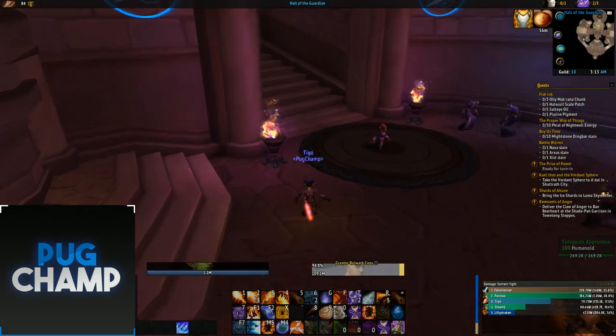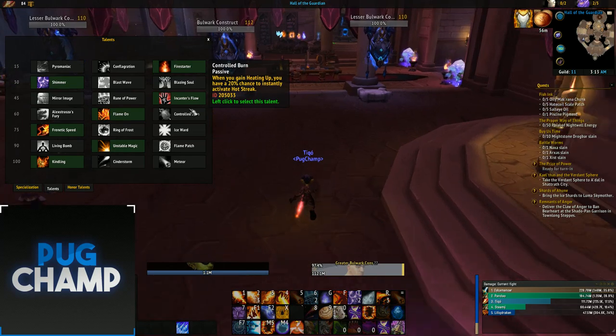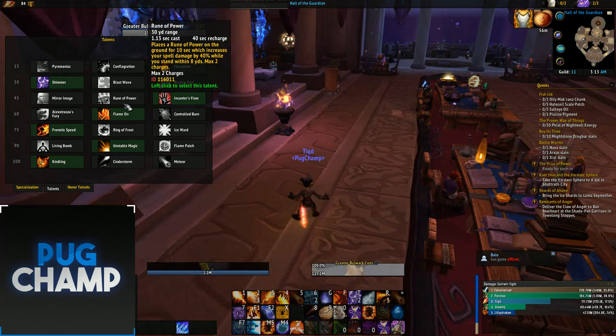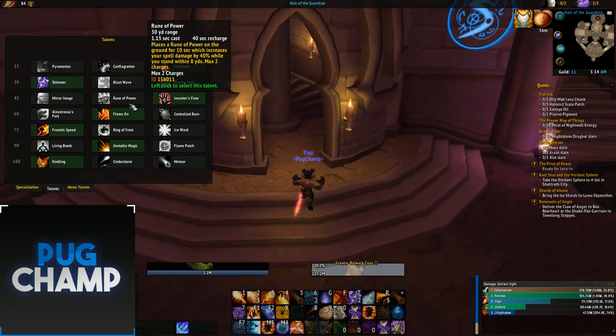For single target talents I'm taking Firestarter, Shimmer, and Incanter's Flow. The one thing that changes is Incanter's Flow should be Rune of Power, but since I don't have the Tier 21 set from Antorus, you take Incanter's Flow instead. You want to be taking Rune of Power if you have the Tier 21.